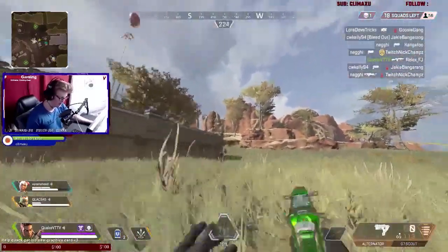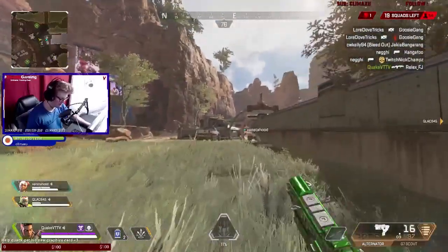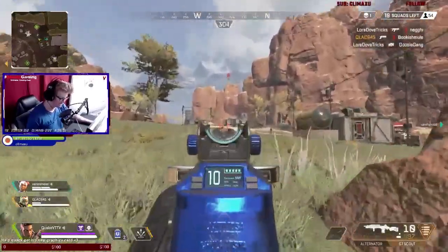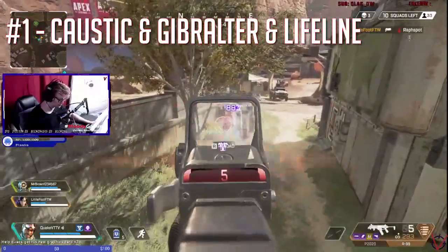This combo you want to focus on getting as much information as you can before going into a teamfight or gunfight. Mirage and Bloodhound is your go-to pick if you're looking to play really tactically, play slow, and try to get a lot of information on your enemies before you engage them.